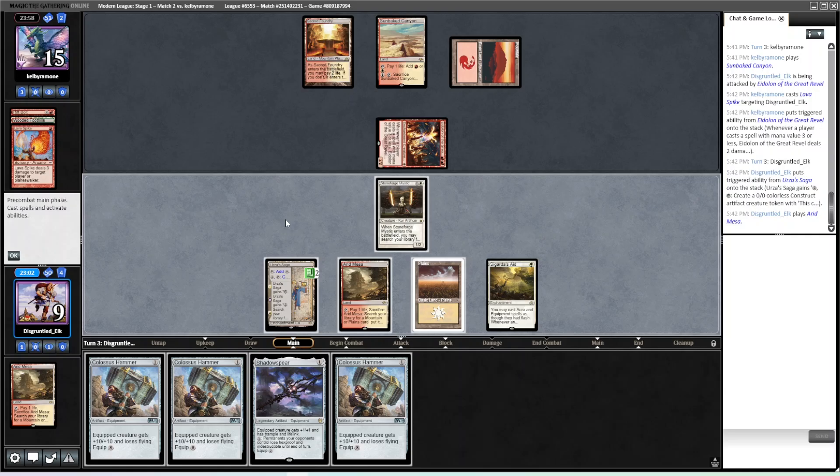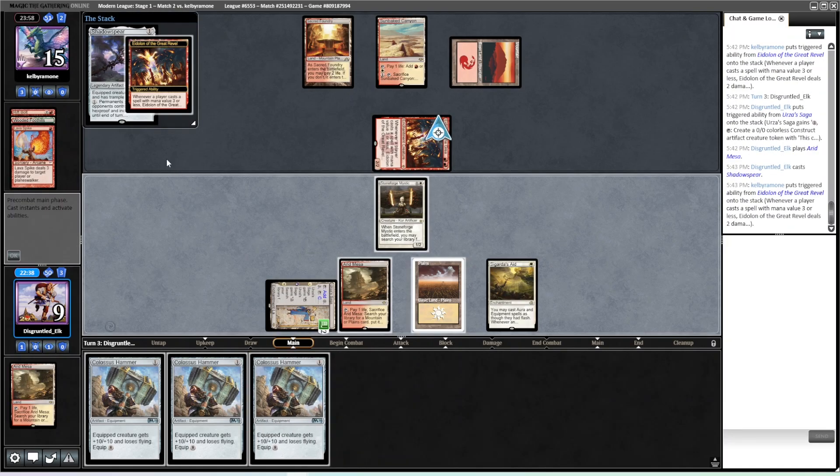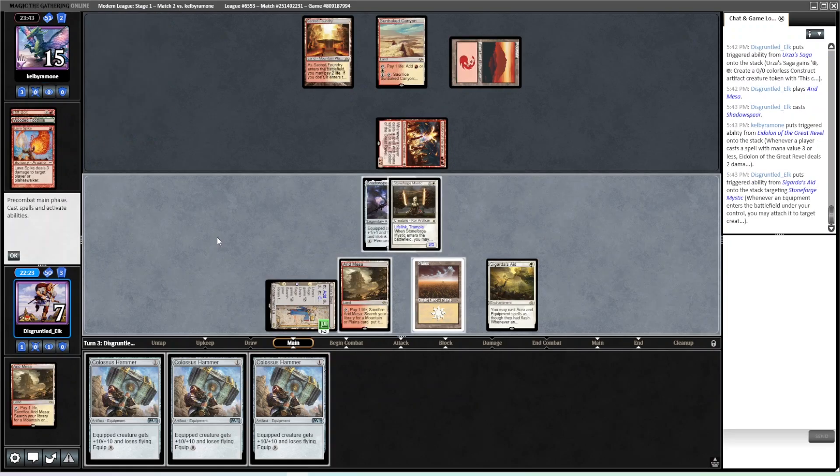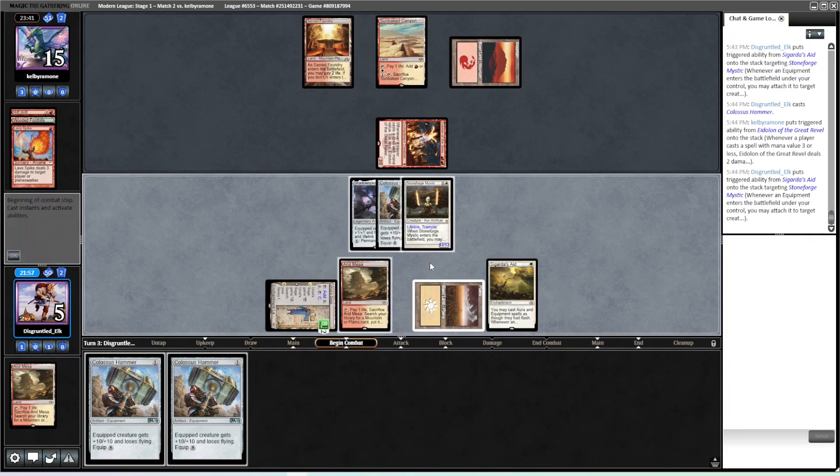We're going to go to five off of these. If they have exactly bolt bolt for our face, then we die because we're going to go to eight then four. Boros Charm does it too. We're just going to do this pre-combat. I'm not worried about playing around Deflecting Palm game one — if they have Deflecting Palm game one, I'm content losing to that. We're going to throw the Shadow Spear on the Stoneforge. If we fetch and cast this, we go to four. So I think we just hammer.